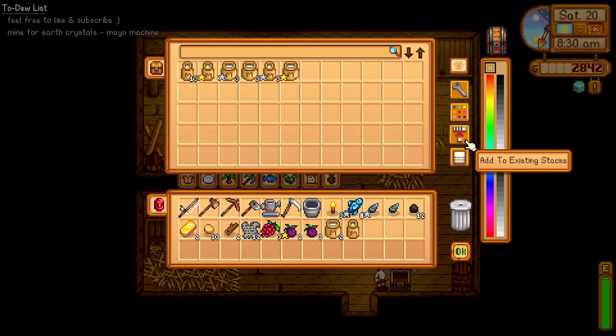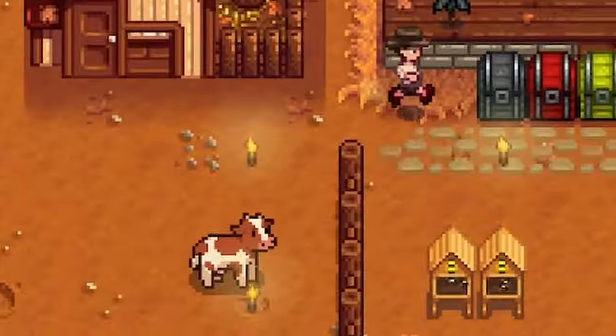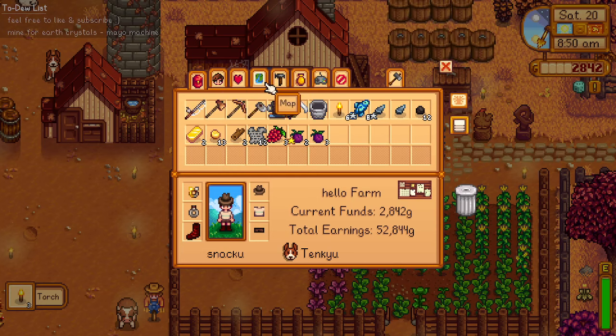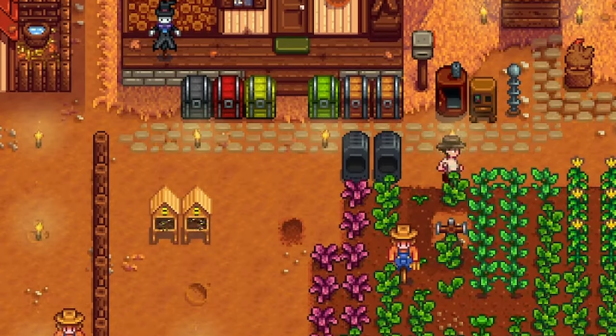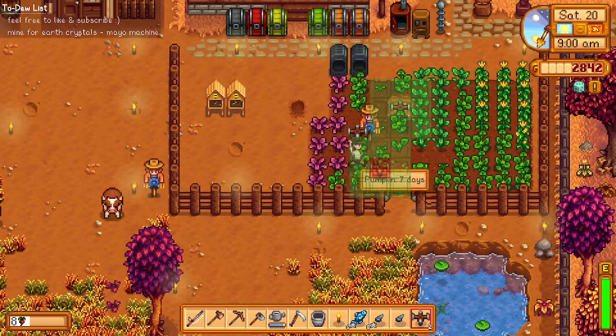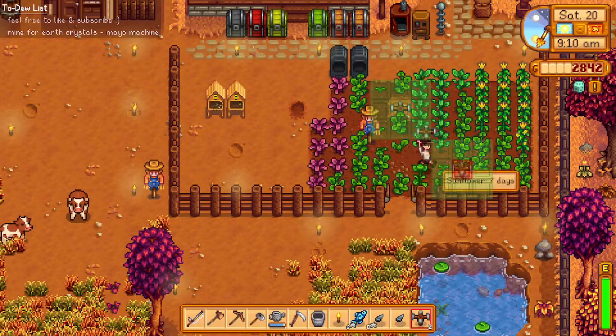Before I forget, let's buy a new cow from Marnie. Also, since we just went to level 80 in the mines, there was a lot of gold at that level, and because of that we can now craft some sprinklers — only two for now. Now we can go full-blown in our crops without worrying about not having energy left to water them.